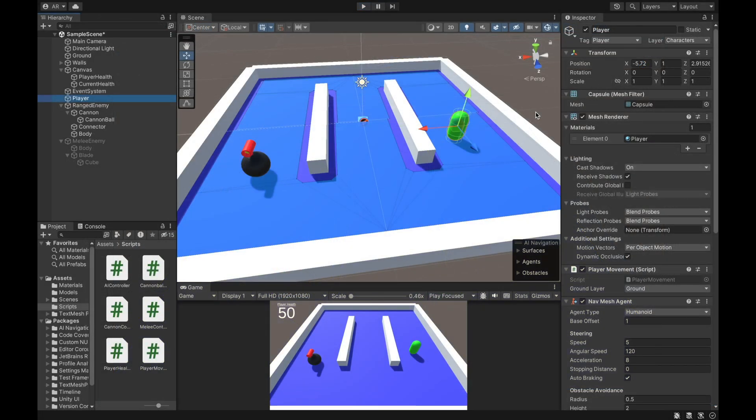First off, I want to explain some basic things I have going on in the scene. I have some walls put around the scene, and then this plane has a nav mesh surface attached to it, because my player and both of the enemies have nav mesh agents on them. That's how they're going to move around the scene — just wherever that nav mesh surface is going to allow them to move to. I have a player movement script that allows me to click somewhere in the scene and that is where my player is going to move to.